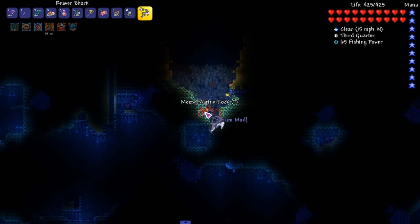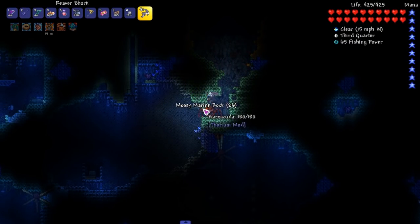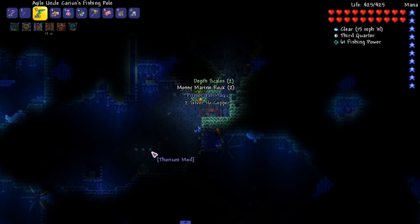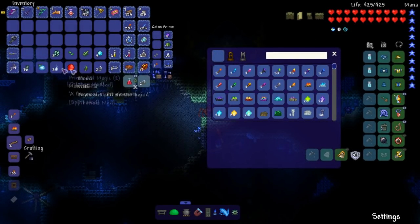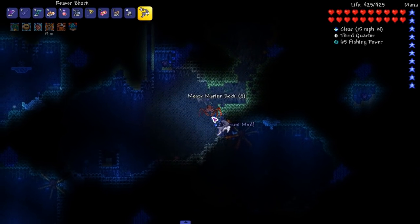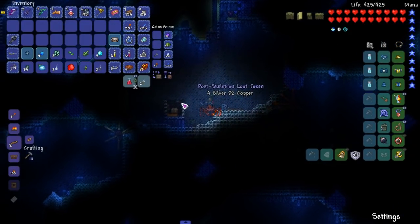Back in my day this music was way slower — back in my day this music was different in general. How much do we heal for — 120 right now? How much do the sea water chestnut potions heal for, so 130? 125, so we have five more health. Now that may not seem like a big difference, but honestly it is a big difference in Terraria — you never know when a little tiny speck of health is gonna help.